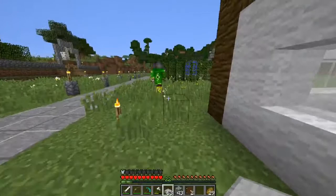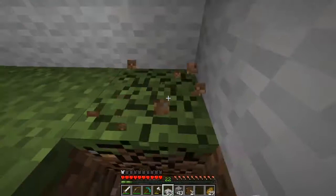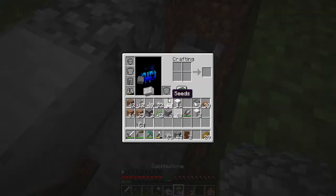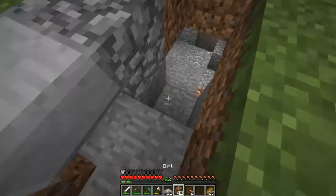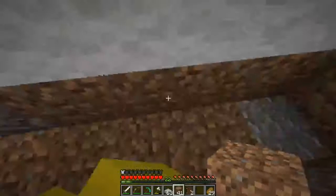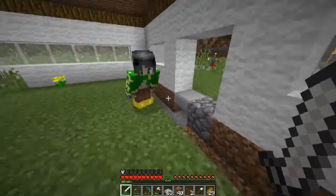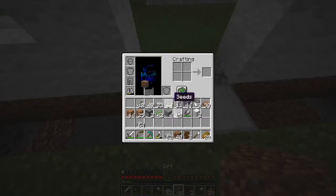Oh my gosh, Michael, look at this — we kind of dug into a little mine! That's weird. I'm going to replace it with dirt. Yeah, there's actually a mine right here under the floor. We can break this block — can I have your shovel, Michael? I'm going to build all this back with cobblestone and the floor pattern.